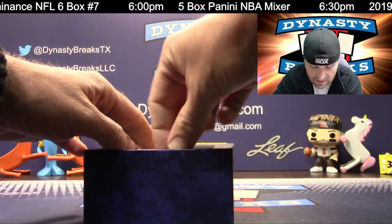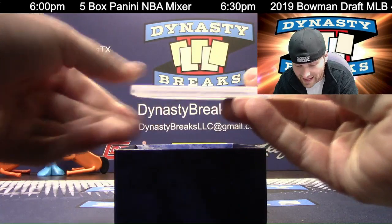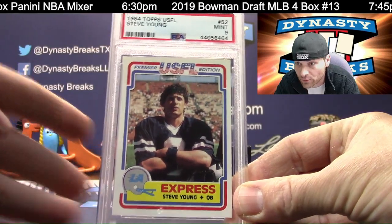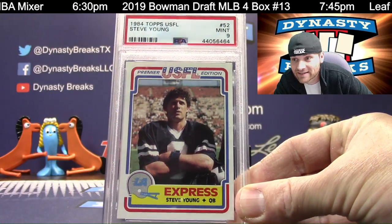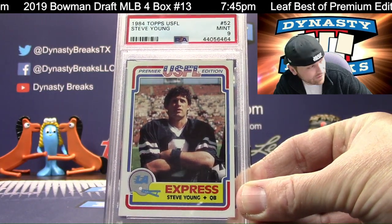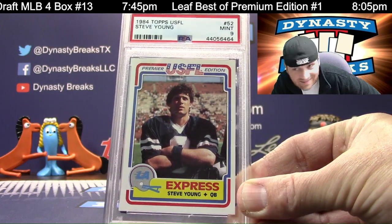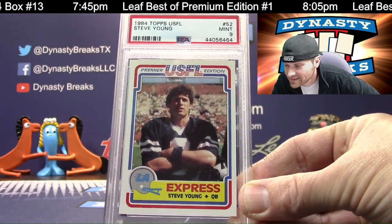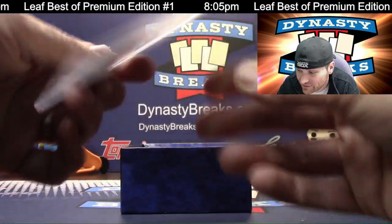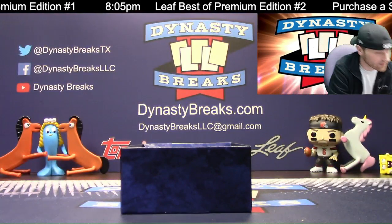High grade on this. I'm not going to find a lot of this card in this grade. This is an '84 Topps USFL — it's sort of a pre-rookie Steve Young, PSA 9. Look at the centering on that thing. Steve Young. Beautiful card. That is a really tough grade.